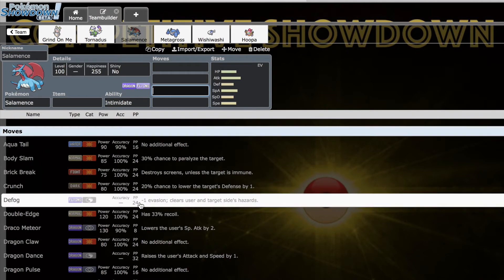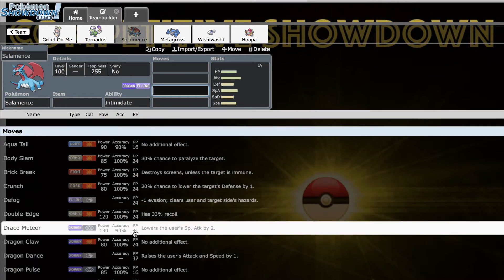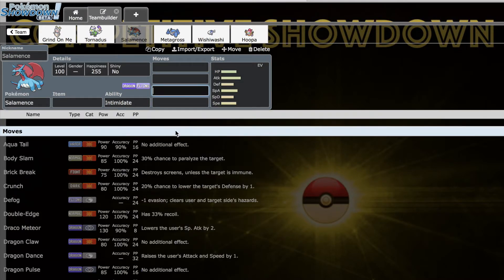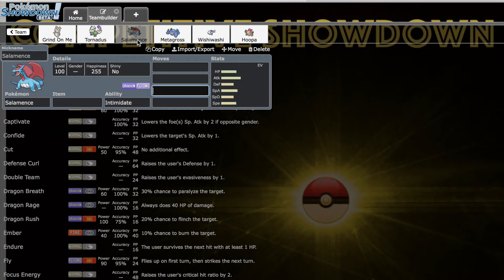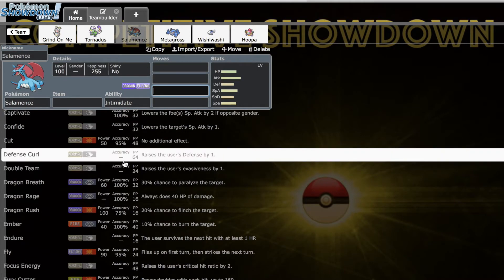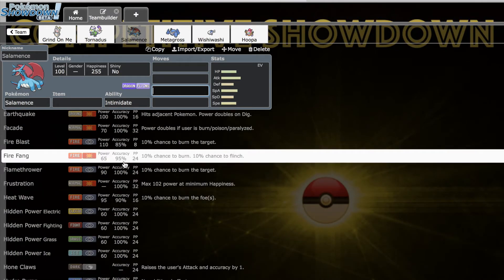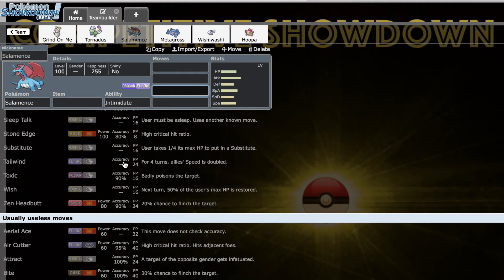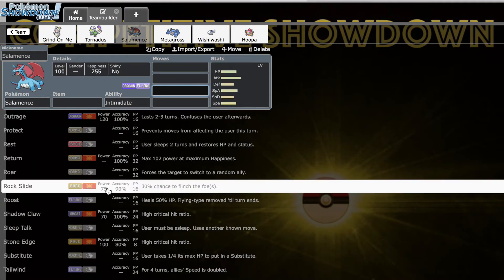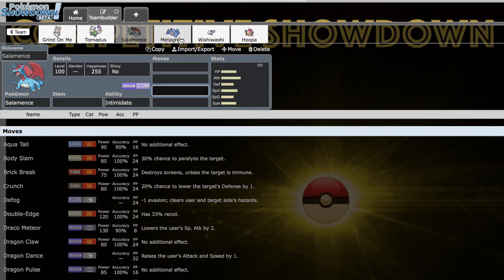Salamence has a lot of great physical and special coverage and can do whatever it wants. It is a second Flying-type, which I had to synergize with later, but I'm not too worried because Tornadus doesn't even fear rocks — it can just Regenerator out. Salamence runs great physical, special, sweeping, Scarf, Band, Specs, defensive, and specially defensive sets. It can Wish pass, support with Tailwind, Roar for phazing, and has Roost — a phenomenal movepool. I originally wanted Hydreigon but Salamence looks pretty damn good.